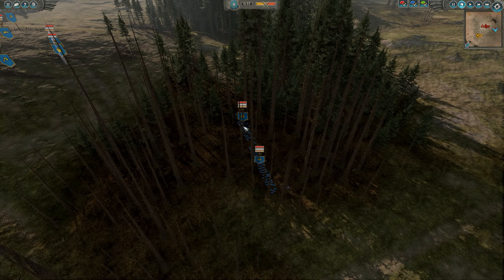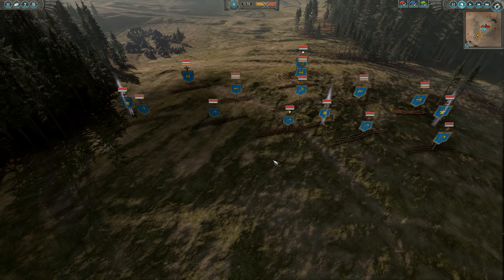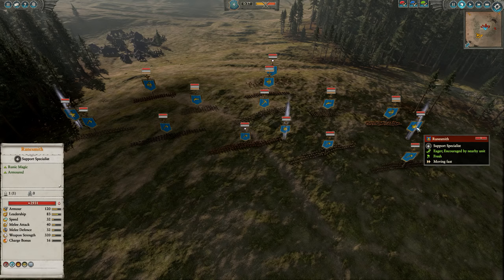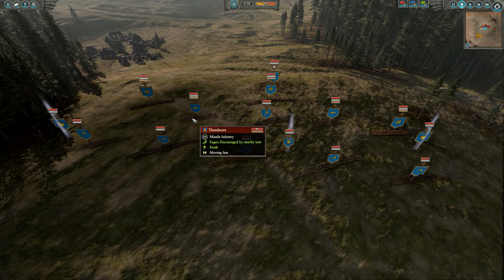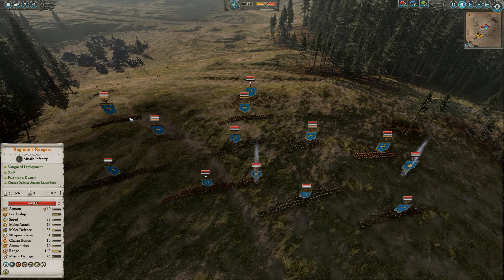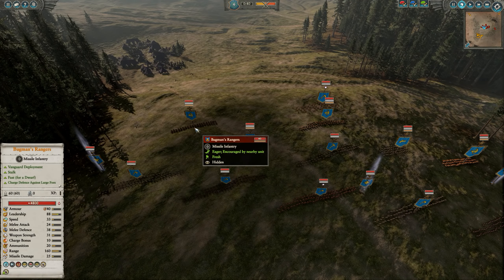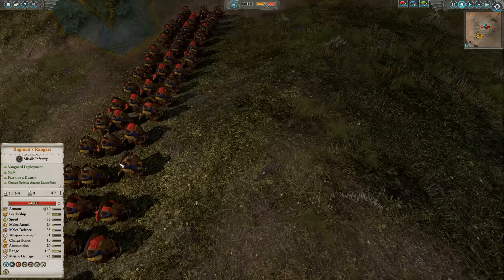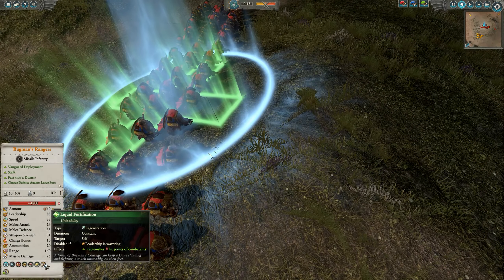That's my Vanguard deploy. For the Dwarven army, we have some sneaky Rangers over here in the forest. The main line is set up of mostly Longbeards and the Warriors of Dragonfire Pass. They are being led by Grom Brindle and two Runesmiths which both have the Rune of Wrath and Ruin. They also have two Thunderers and three Bugman's Rangers. The Bugman's Rangers are immune to psychology and have regeneration.